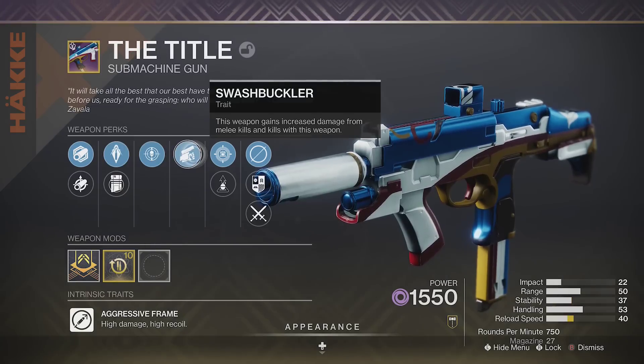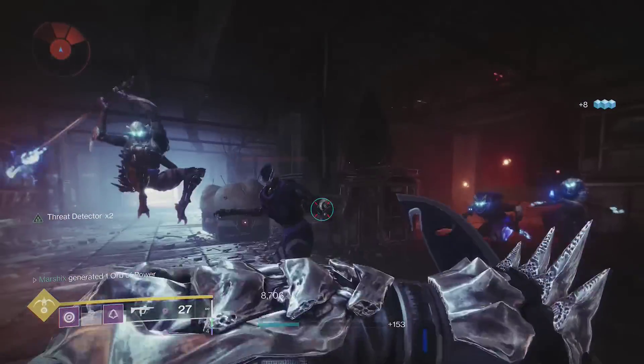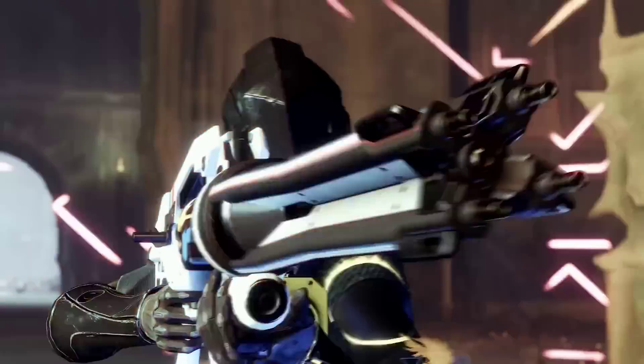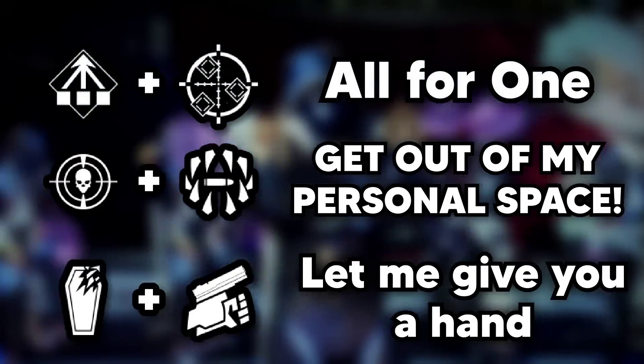Or Grave Robber plus Swashbuckler to cause melee kills to both reload your weapon and give you a 33% damage buff. For the rest of the video, I will refer to these rolls as All for One, Get Out of My Personal Space, and Let Me Give You a Hand.